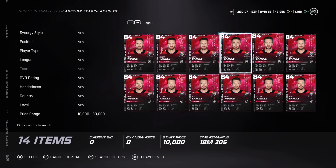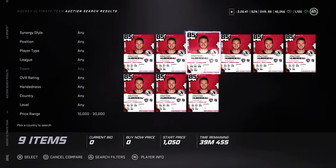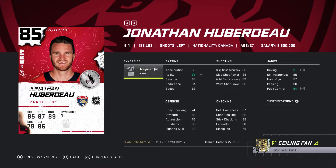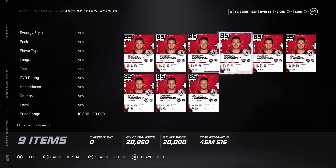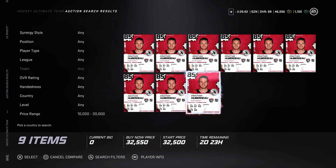Now looking at Jonathan Huberdo - this is a pretty good underrated card. 85 overall, you can get him cheap at 20-23k. 6'1", 180 pounds. With the synergy activated, agility goes up to 91, and dangling, skating, and puck control all get upgraded. Speed is good at 86, endurance 84, balance 83, shots very good in the high 80s. Defensive awareness 87, body checking 74 which is lacking, strength is 83. Overall a solid cheap card for third or fourth line, or first or second line if you're just beginning in HUT.